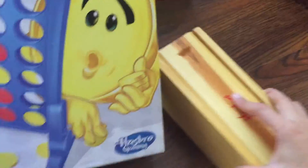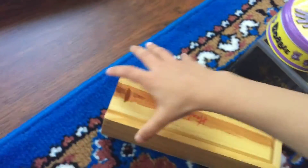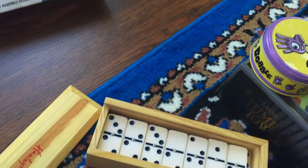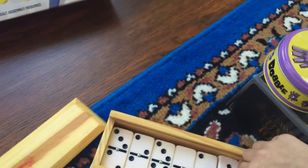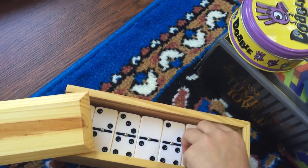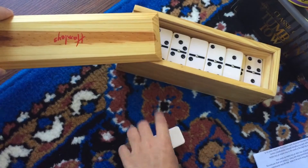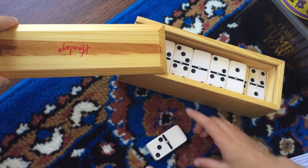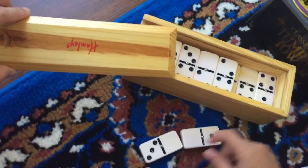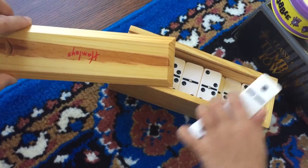This one is Domino — it's from Homie. It's not for standing up; you put one down, then zero and zero, then one, like that.